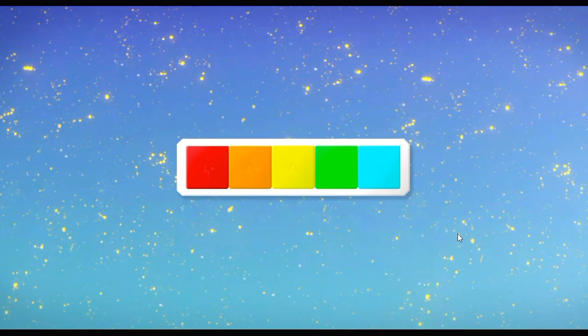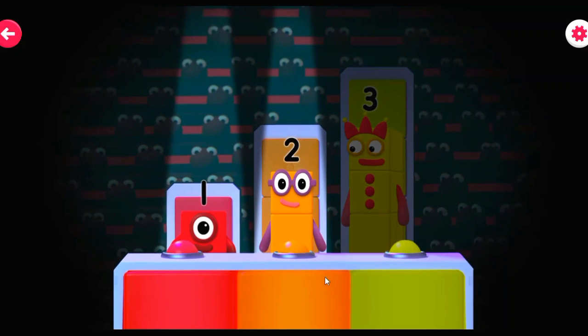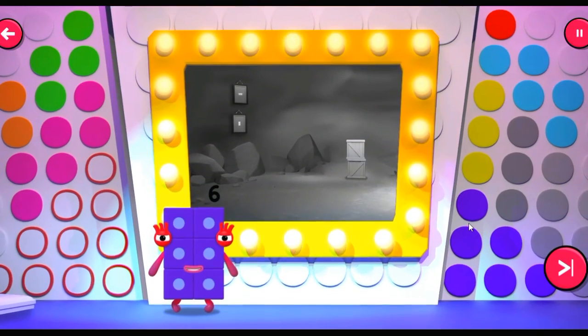Six stars lit up on the board. Continue. Tap a number block to play a round. And now, round two — Mystery Visit!